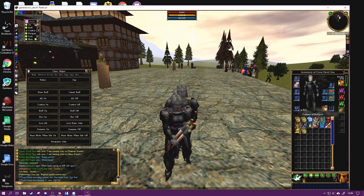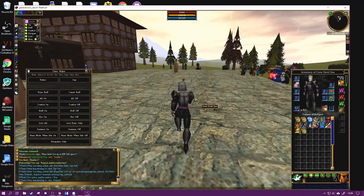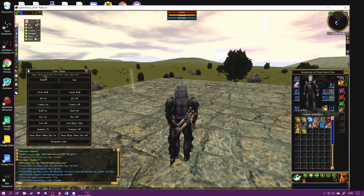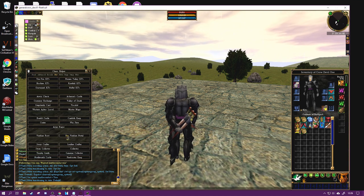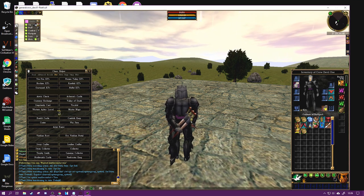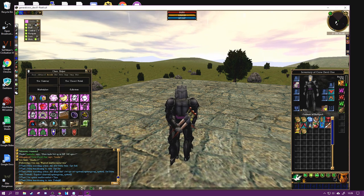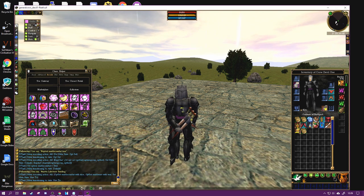If I enable combat on them all, which is done from here, they'll start fighting. But let's take them somewhere fun. Navigation - let's all recall to the lifestone first and let's go park them in a dungeon to get some XP.